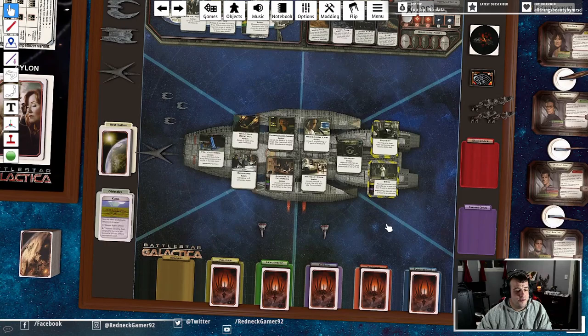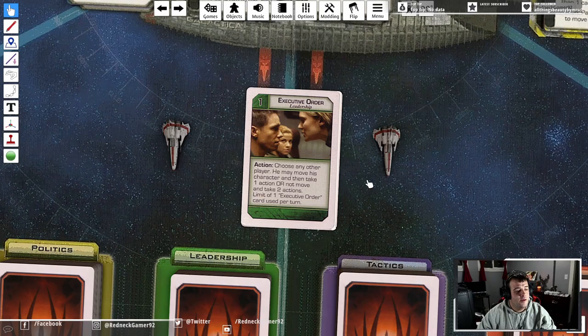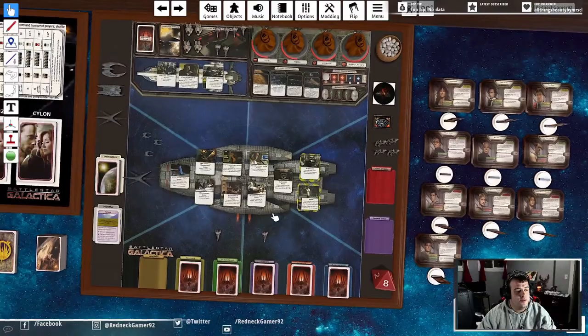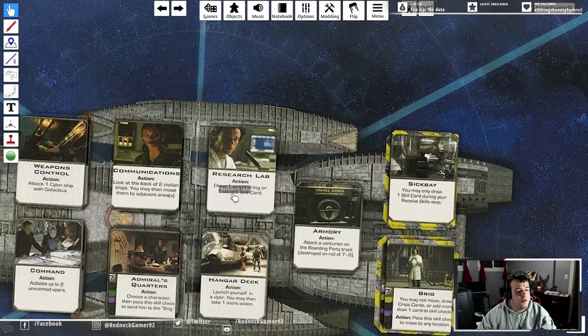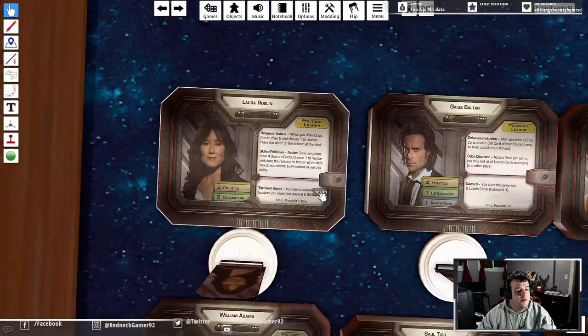For actions, you can either do an action that is on one of your skill cards - like Executive Order, where you choose another player and they can either move and take an action, or take two actions. Or you can do an action on a location - for example, the Research Lab lets you draw one engineering or tactics skill card.